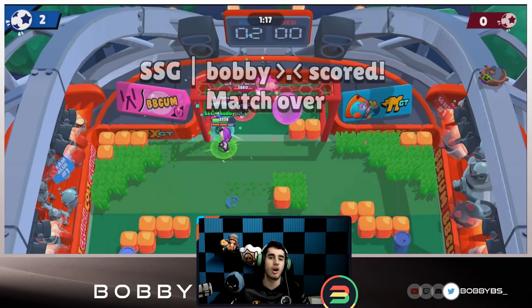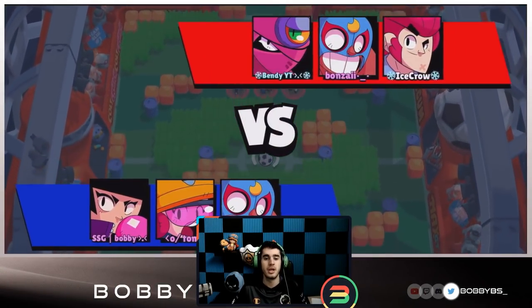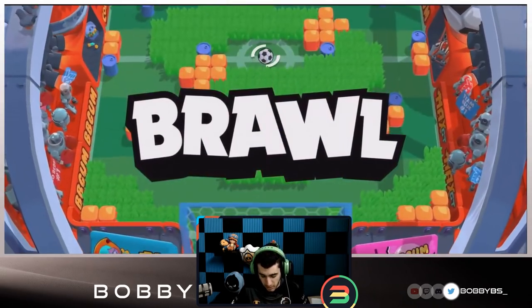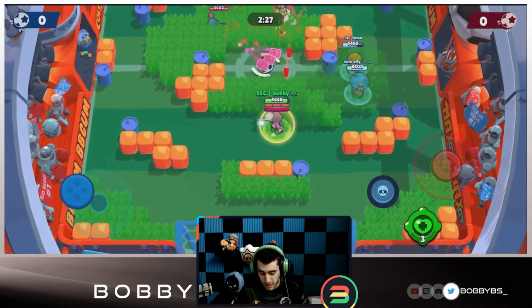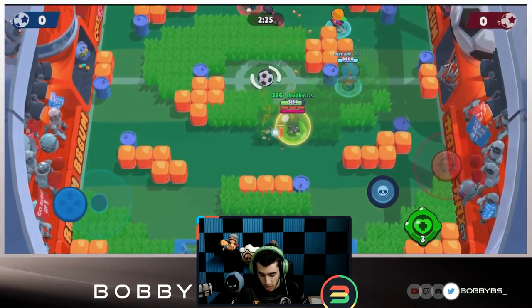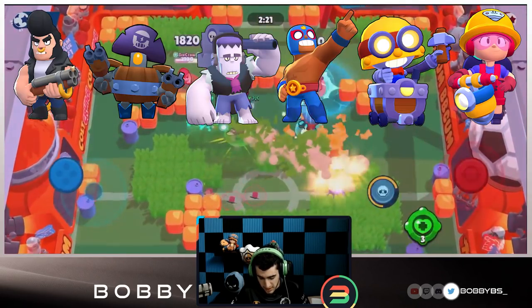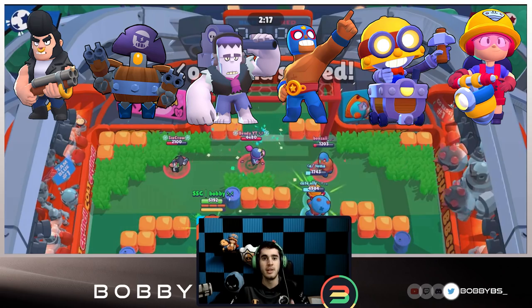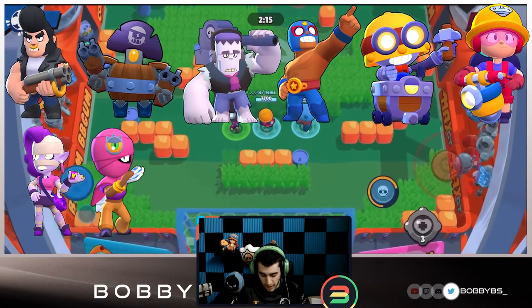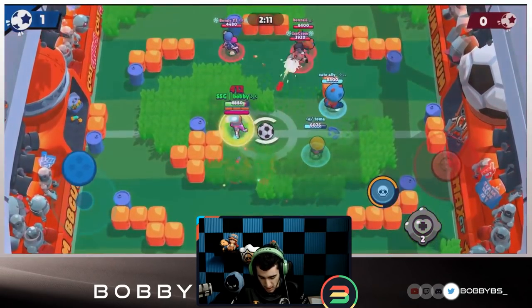Two other brawlers you can use are BB and Jackie - these are really good brawlers. Let me count - I'm going to put a list on screen for you guys of all the brawlers you want to play on this map. You're going to have all the tanks, and you can also play EMS and Tara. I wouldn't really recommend playing Shelley as she does get countered by Jackie, but you could play Shelley and BB.